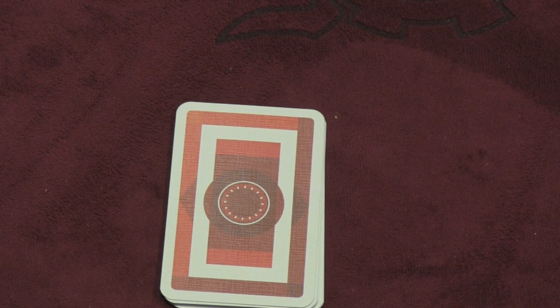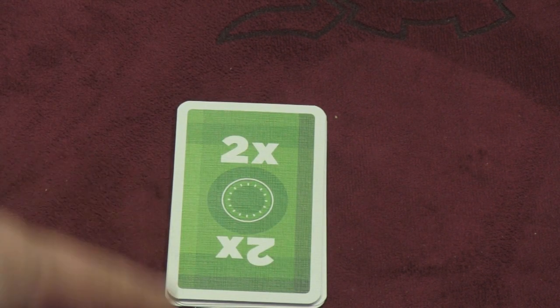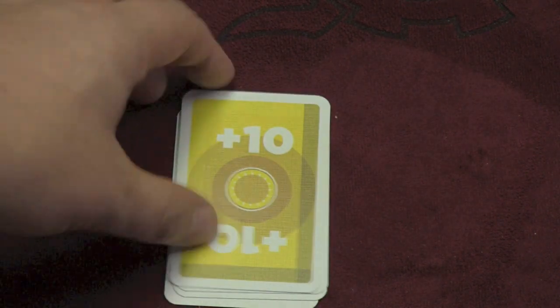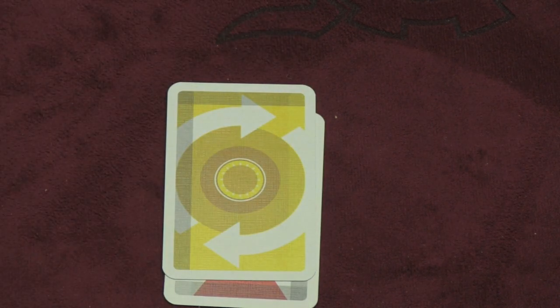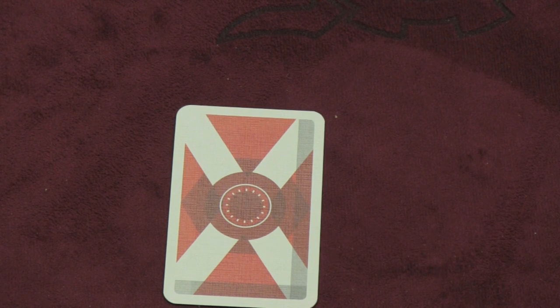Even though finishing a bank shuts down all the associated vaults, other players can still finish that bank themselves, because they might want the special ability of the card they play in it. Each banco card has a different special ability: one lets you pick up your personal vault without using an action; one doubles the points of your associated vault; one adds ten points to your yellow vault; one lets you ask for a range rather than a specific card — like 'give me something three or higher'; one lets you give someone one of your cards and randomly take one of theirs; and one lets you discard as many cards as you want at the end of your turn before drawing back up to five.